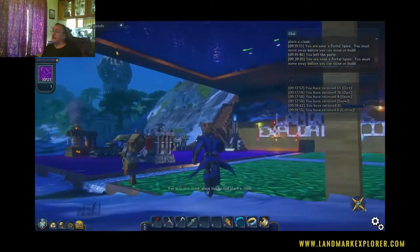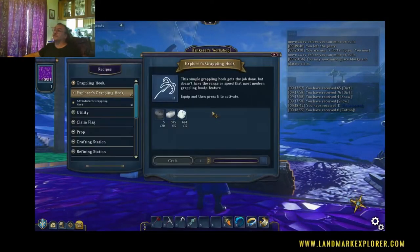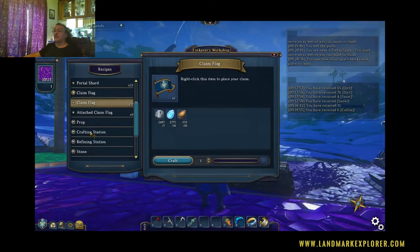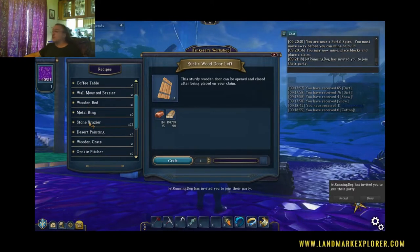As I told you, the things you really need to make are the Tinkerer's Workshop. From the Tinkerer's Workshop you can make a Grapple Up — the Grapple Up is great for getting around hard places and climbing steep mountains. Under utility you can also make the Portal Shard, which lets you teleport from wherever you are to a portal or one of your claims. You can also make the other claim flags here just like at the other workshop. In Props there are a lot more items to make here — doors, tables, windows, candles, and numerous other items.